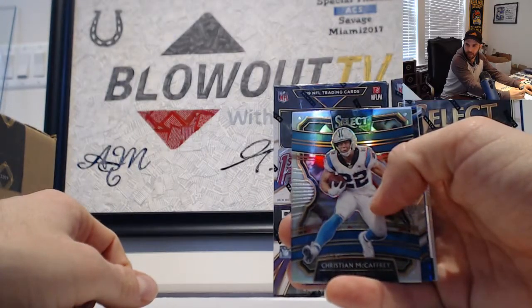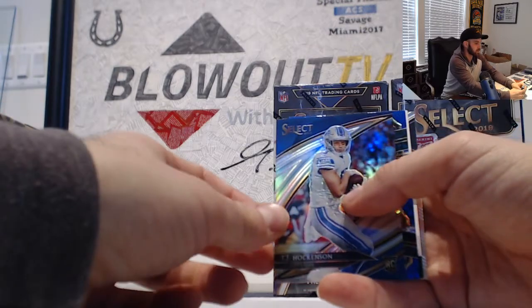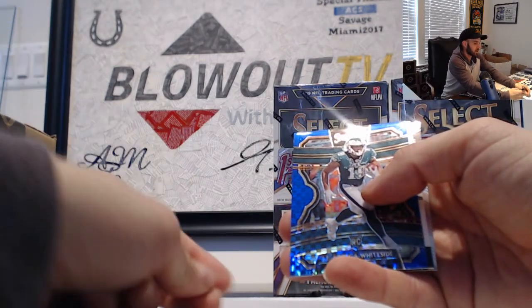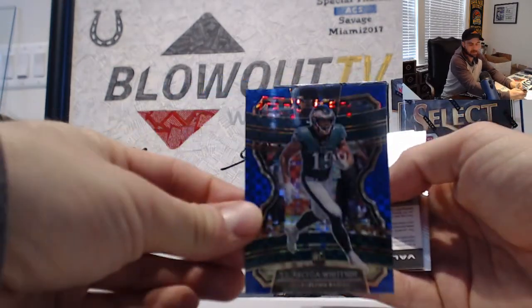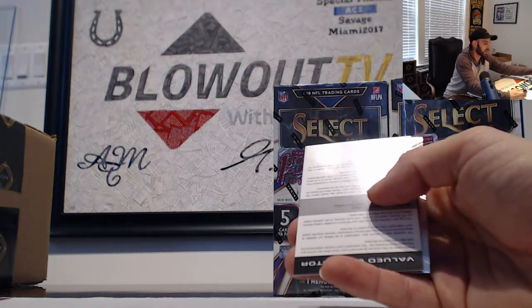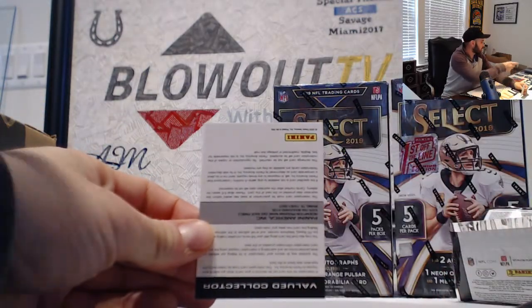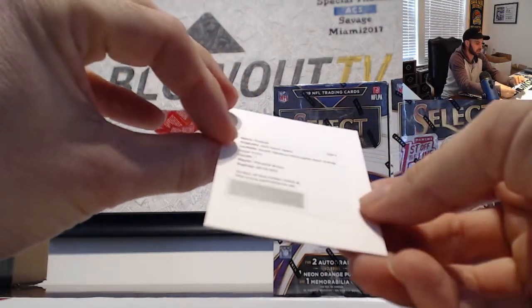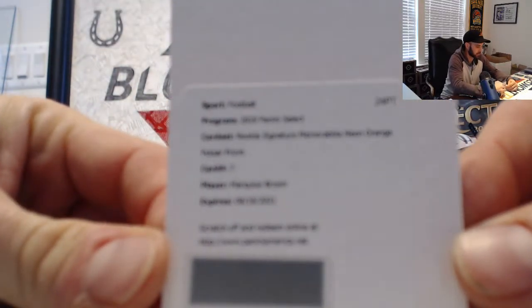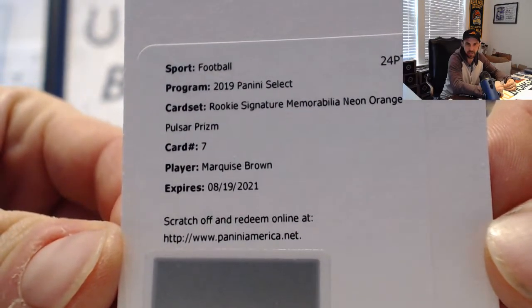Got Christian McCaffrey. TJ Hockinson. Seda White Eagles NFC East blue checkerboard, number 175. We've got a Josh Jacobs Raiders and the redemption is Marquise Brown signature memorabilia neon orange pulsar prism, card number seven — that goes to the AFC North, that is for Mel.